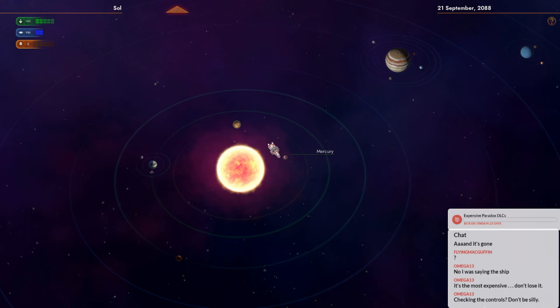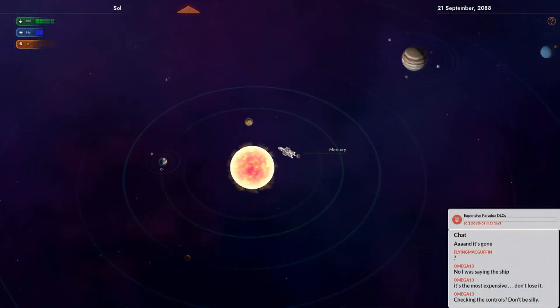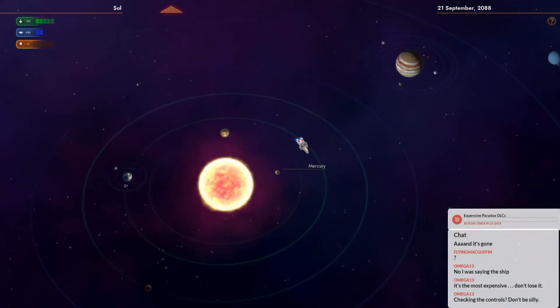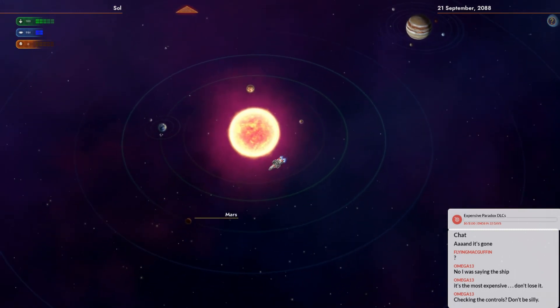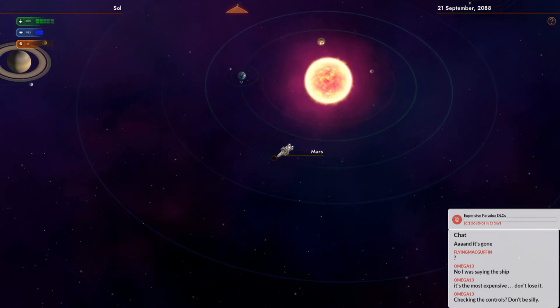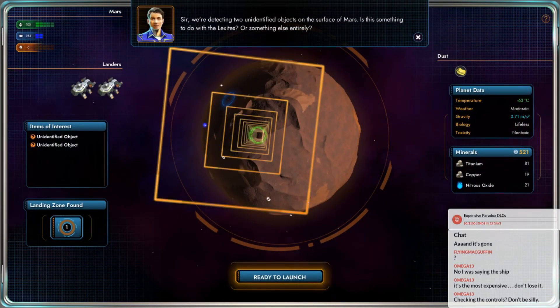Mars should be pretty safe, right? Don't go to the sun. It's just like Star Control 2. I kind of miss scanning the way it works in that game. Sir, we're detecting two unidentified objects on the surface of Mars. Is this something to do with the Lexites, or something else entirely?